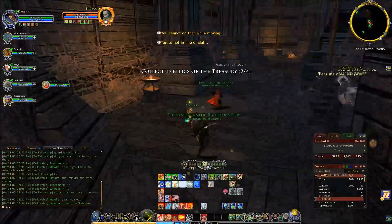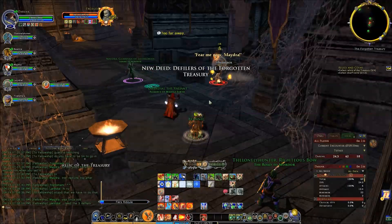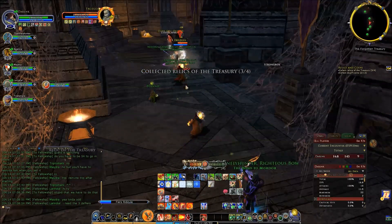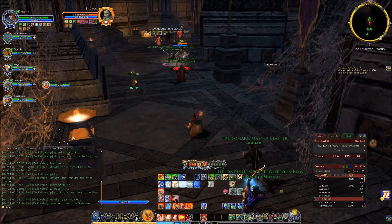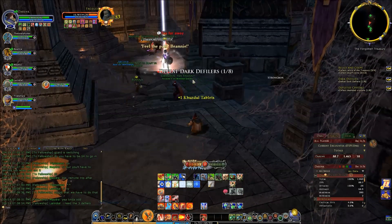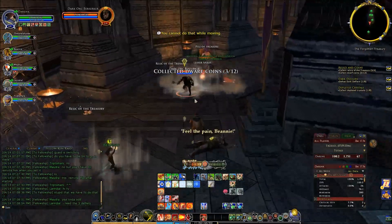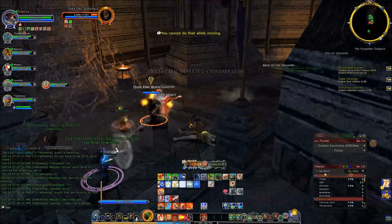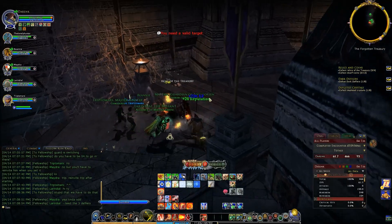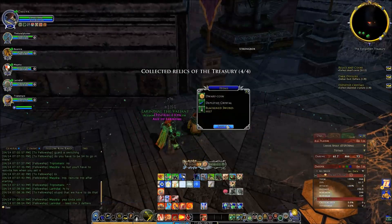I don't know if you can hear those voices — it sounds like ghost dudes, but they're supposed to be orcs. So Forgotten Treasury is pretty simple. All we have to do right now is kill everything in the upper stage. They do have a debuff where you absorb 90% of all damage for melee and range, so the guard, the hunter, the captain — they're not doing anything basically. It's all me, the rune-keeper, and the minstrel.